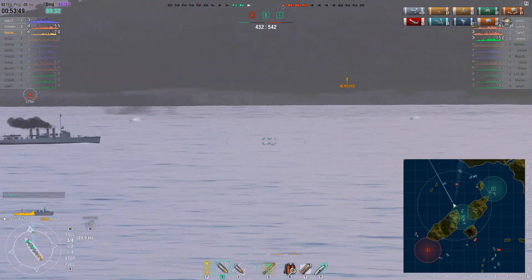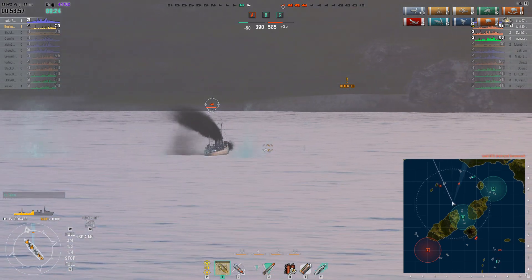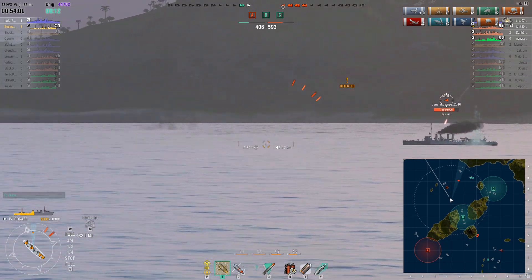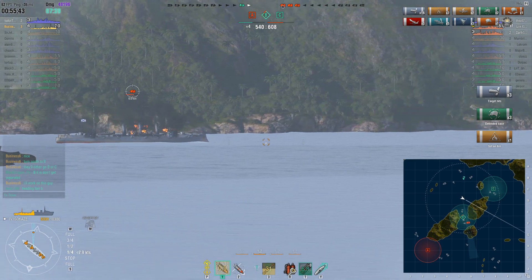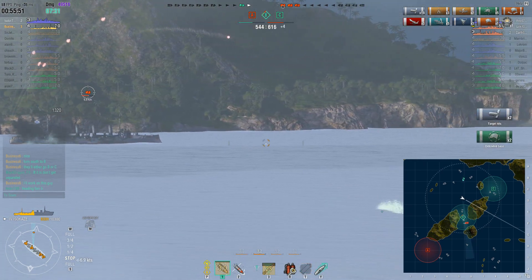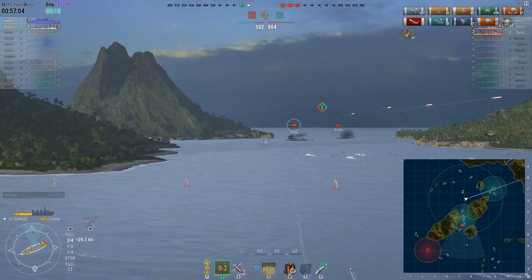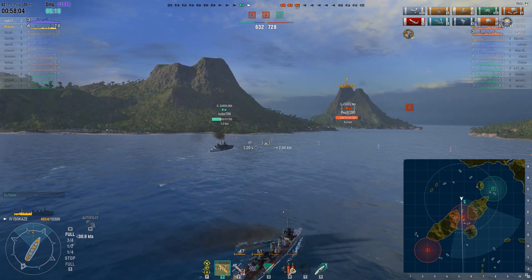We're down four ships to three and over 100 points now. I try to make something happen against the Wichita but this is where I started to really dislike the Isokaze's guns — I just could not hit this guy. We lost another ship, down almost 190 points, and I had miserable accuracy even against cruisers. A Bogatyr moves into B to recap it. I finally get rid of the Wichita and a friendly South Carolina is moving down toward B.